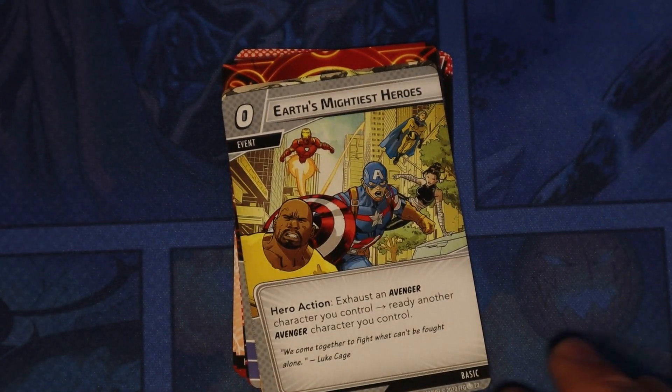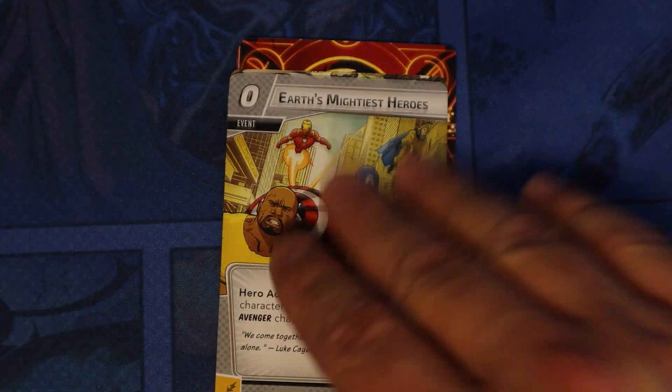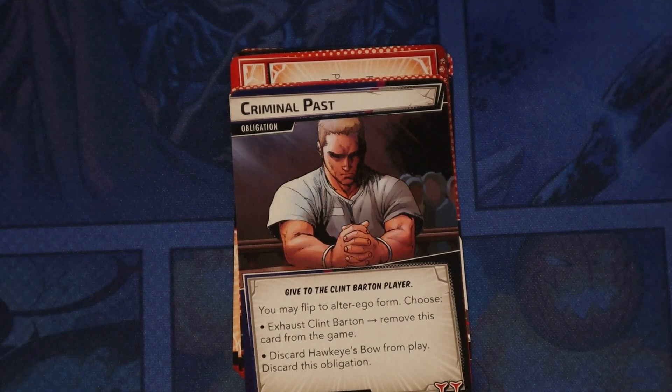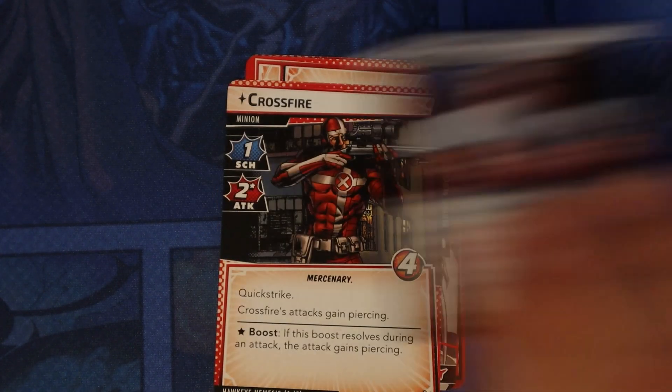Avengers Tower we've seen. Earth's Mightiest Heroes — hero action, exhaust an Avenger character you control to ready another Avenger character you control. A good way to ready your hero for zero cost if you're playing with Avengers. Then we have Energy, Strength, Genius, and his obligation — Criminal Past. You may flip to alter ego; same basic thing, you exhaust Clint Barton to remove it or discard Hawkeye's Bow from play, then discard this obligation.